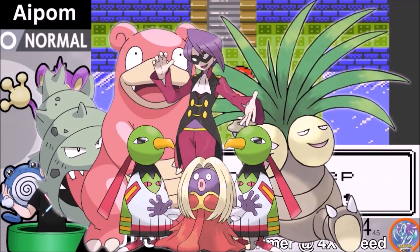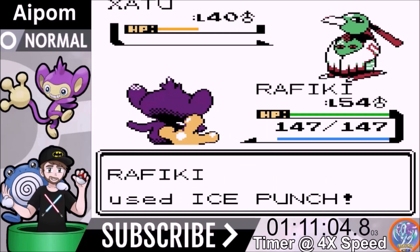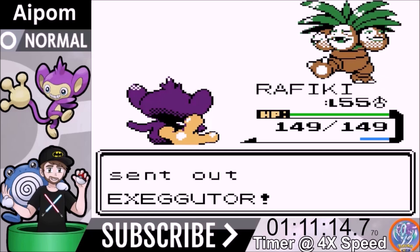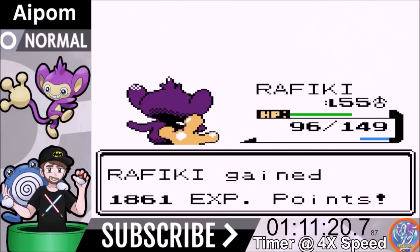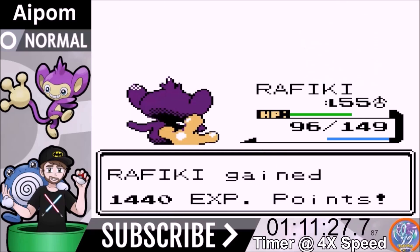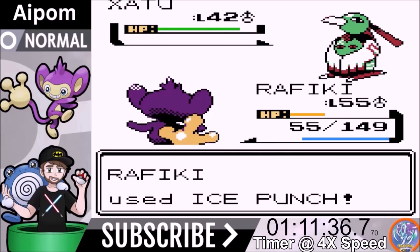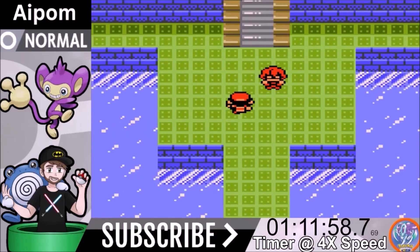First encounter: Will, the psychic trainer. He leads with Xatu — Never Melt Ice equipped, Ice Punch one-shots it. Jynx comes out and Return should one-shot the very frail Jynx. Exeggutor comes out, Hidden Power Ice is not a one-shot but Psychic doesn't get used. Slowbro comes out — we could have used Thunder Punch, but we still get the knockout. The last Xatu goes for a Max Potion, putting us in a healing loop, but we get the two-shot and beat Will.